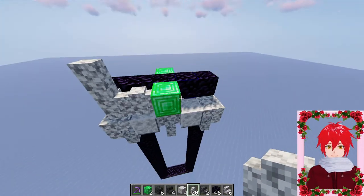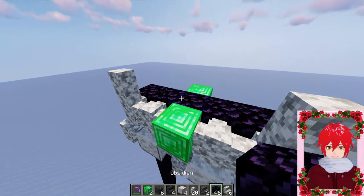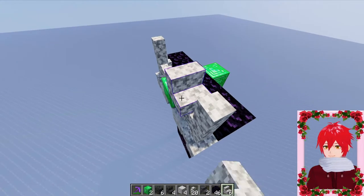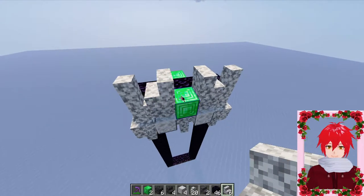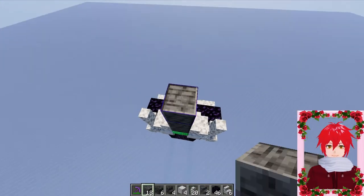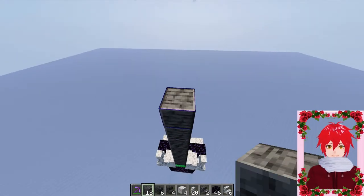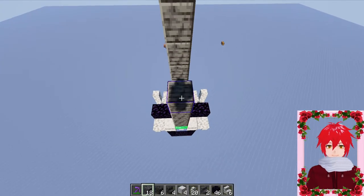One, two, three — one, two, three. And then here, here, here. And here, and here, and here. And like that we need the polished deepslate line about 1, 2, 3, 4, 5, 6, 7, 8, 9 — same over here. This will be your handle.